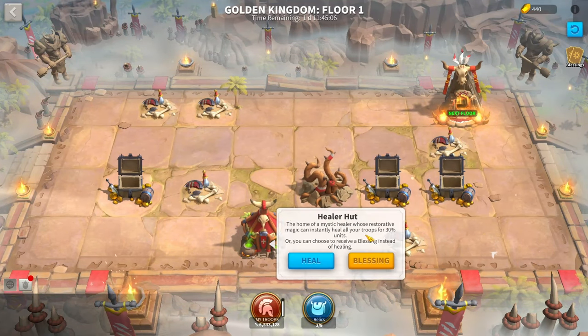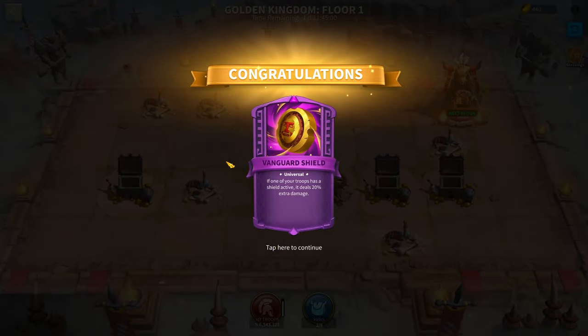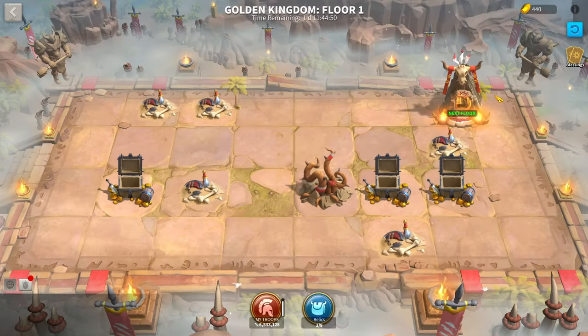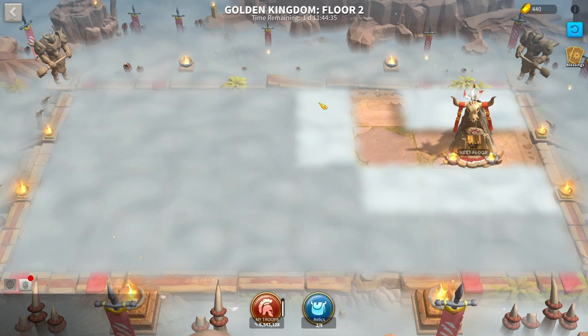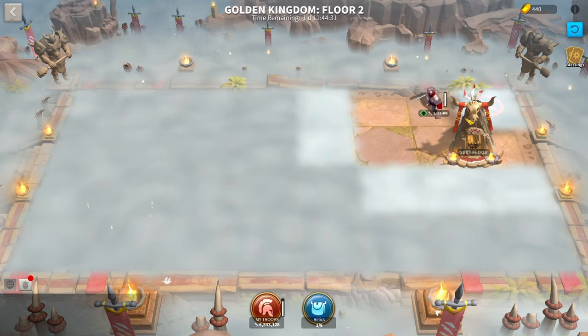Healing huts have changed — they now heal your troops with 30% of units instead of 15%, and you also have the option to take a blessing. But blessings from healing huts are pretty bad. At best you're going to get an epic blessing, and in my experience rarely any of them give you something good. So I highly recommend in most situations just take the healing — it's going to be way more beneficial to you.